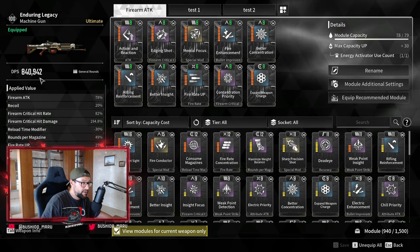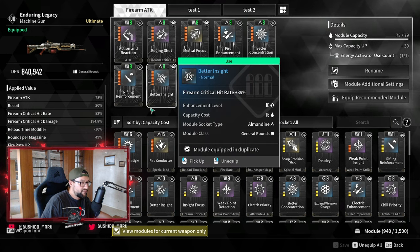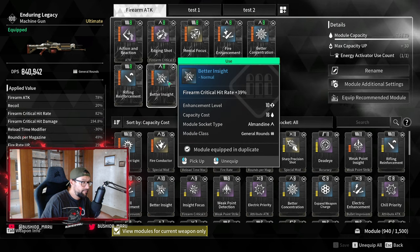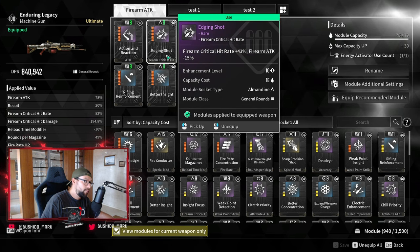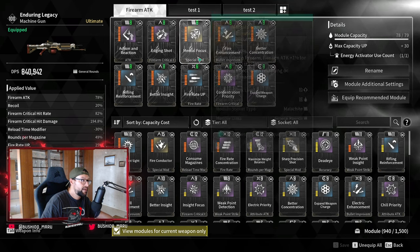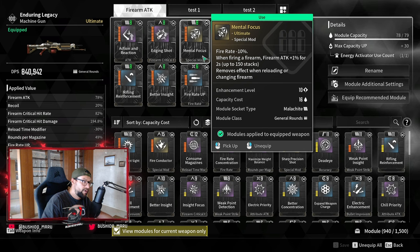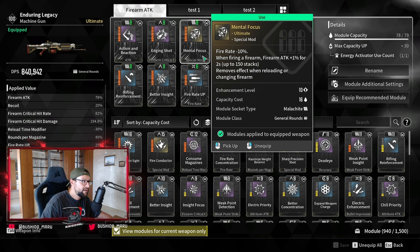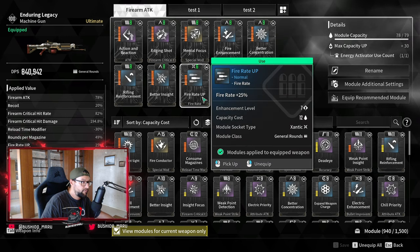It puts out 840k DPS plus. Walking through the mods quickly: Action and Reaction — must have. Riffling Reinforcement — must have. Better Insight for firearm critical hit rate. Edging Shot gives us more crit rate, however we lose a little bit of firearm attack, which is not a big deal because we have Mental Focus in this build. Mental Focus was the one mod that made me actually kill Devourer before he gets into his immunity phase — this was a game changer for me.